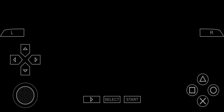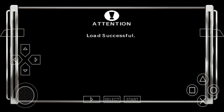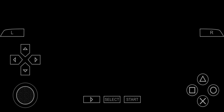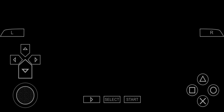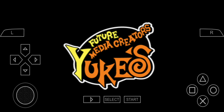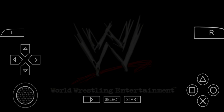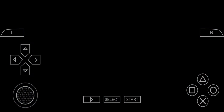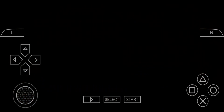We are using PPSSPP Gold which I purchased at the Play Store. We're not gonna use any controller for this, so we're gonna try to test everything on screen. Everything on your upper right is the L or left button, and the right button on the right is X, circle, triangle, square, and that's it.